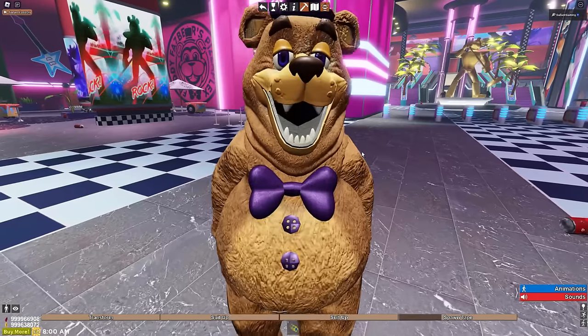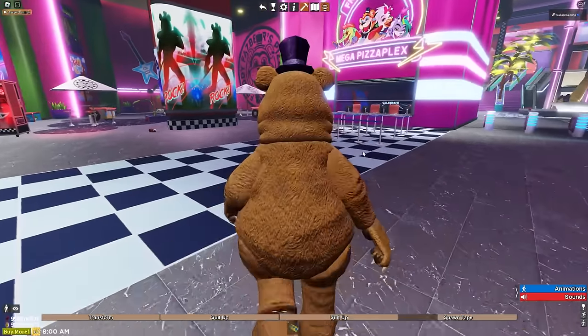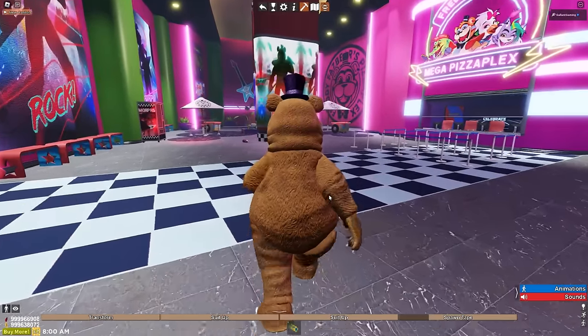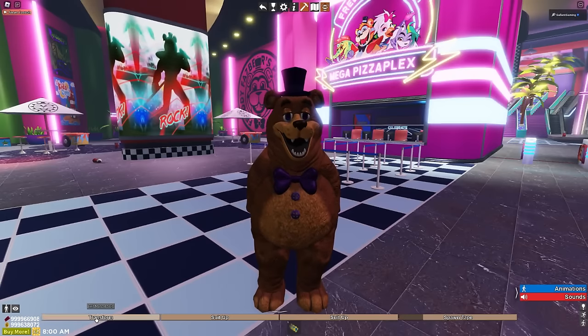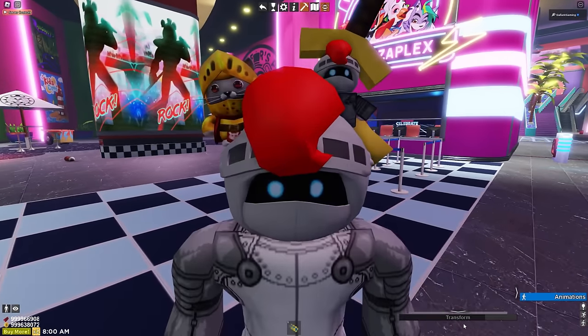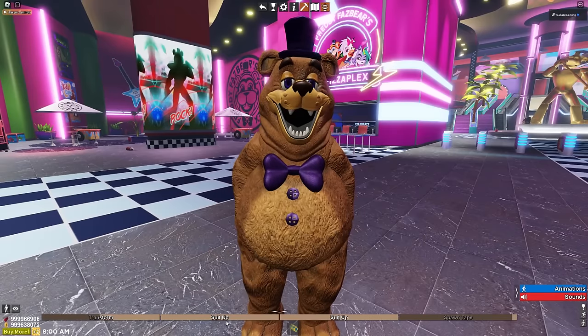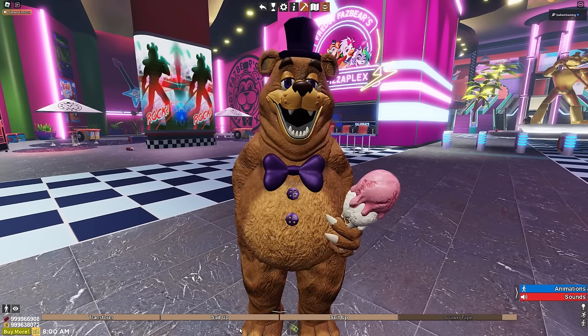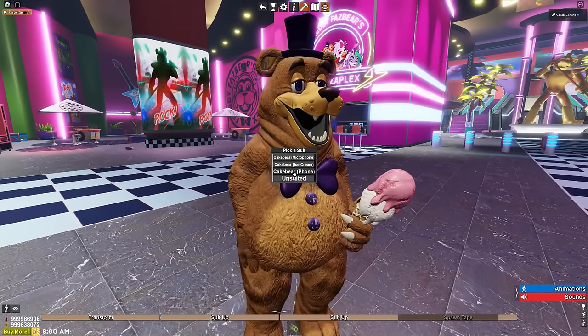But first, Cake Bear. It's a brand new Cake Bear suit. He's a chunky boy. This looks like the Freddy from all those Fredbear posters. We have a transform - it was me the whole time. We have a suit up, we can have the microphone out, we can have the ice cream out. That looks like some good ice cream.